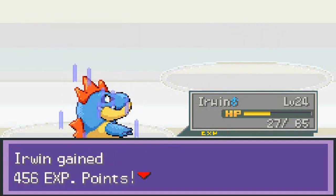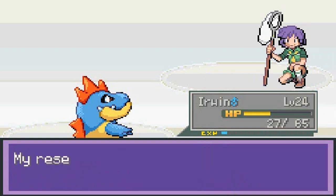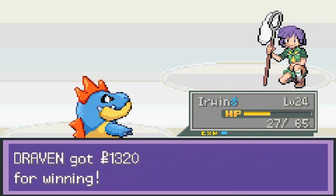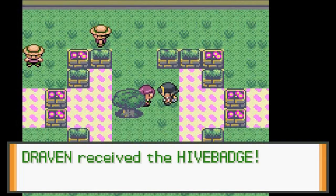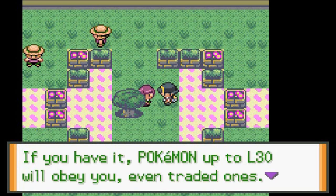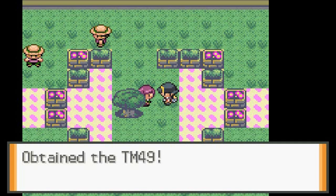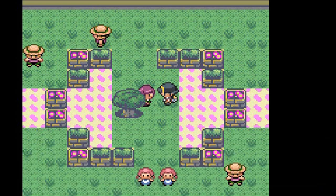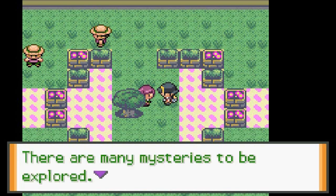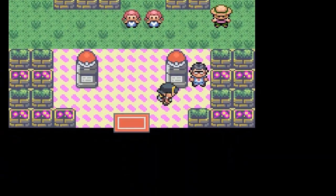Erwin hits level 24 — this game really makes you work for it! Bugsy says 'Whoa, you're an expert! My research isn't complete at all.' We got the Hive Badge! Pokemon up to level 30 will obey, and Cut can now be used outside battle. We also receive TM49, which is Fury Cutter. Bugsy's biggest mistake was not using Fury Cutter against us. 'Pokemon are deep, there are many mysteries to explore.' That's gym battle number two done.